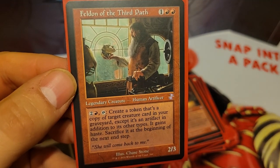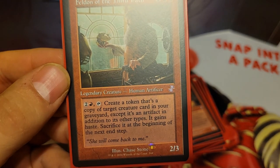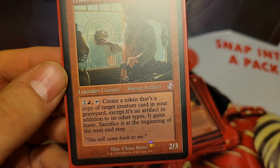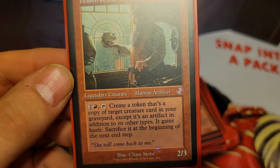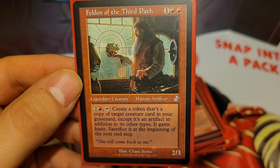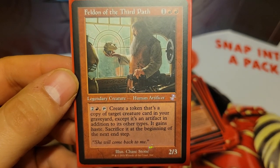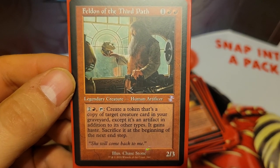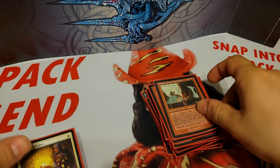We also have Feldon of the Third Path, 3 mana for a 2/3. He has an ability of pay 3 mana, tap him, create a token that's a copy of target creature card in your graveyard, except it's an artifact in addition to its other types. It gains haste, then you sacrifice it at the beginning of the next end step. Feldon is also like a mini Asgir, but he can be a lot better with some of the really beefy creatures like Triplicate Titan or Phyrexian Triniform, because he can just pay 3 mana instead of 9 to create a token copy.